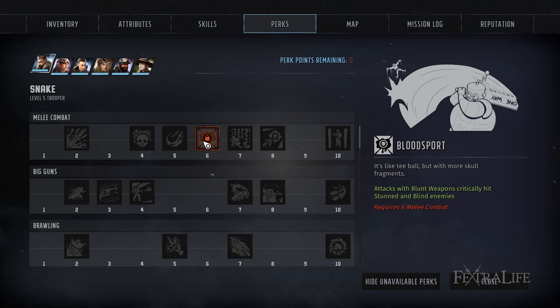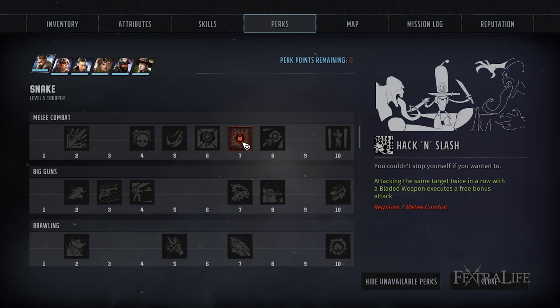Hack and Slash is phenomenal if you're going to be using bladed weapons. It gives you an extra attack if you attack twice in a row, which will be pretty common as a melee character. Getting that bonus attack may kill the target for you, so this is an absolute must for bladed weapon users. You can even have a bladed weapon in one slot and a blunt weapon in the other to take advantage of both perks.